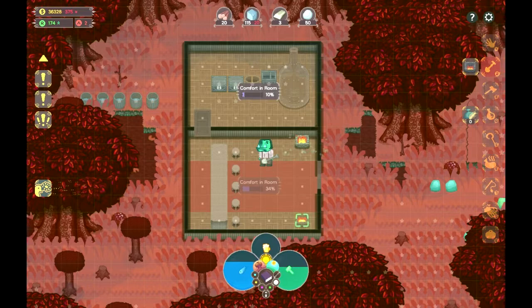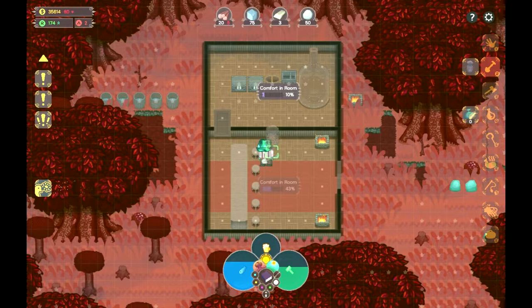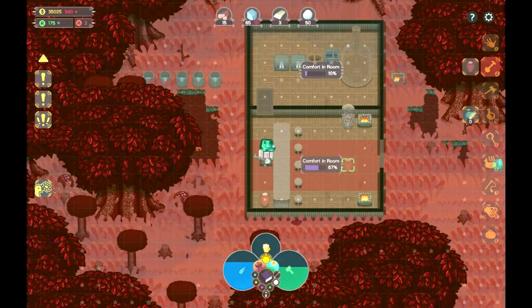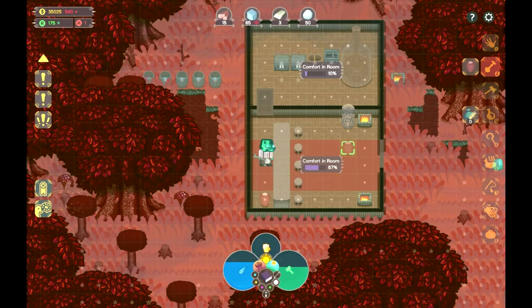And then the fire pits go along the side. This guy can sit right here, right next to one of the fire pits. And then we can add the vase with skulls, right here. We did a much better job this time around - 67%, all thanks to just a little bit of rearranging.